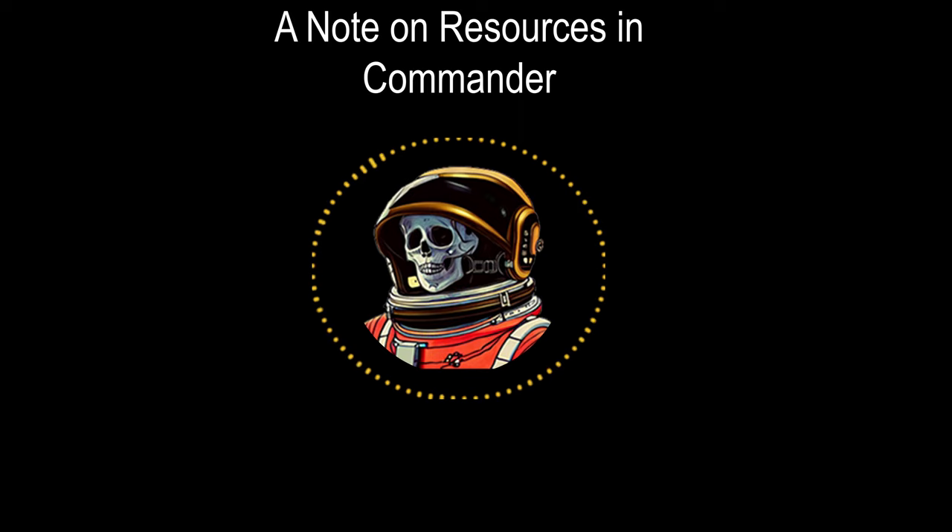Before discussing the 3x3 model, we need to define what resources are within Commander. By outlining what resources are, we can better understand what the 3x3 model is seeking to describe. Resources can be loosely defined as a stock or supply of an asset. In Commander, resources can be categorized in two ways: tangible resources that relate to the mechanics of the game, and abstract resources that exist outside of the game's mechanics but are the result of using tangible resources.